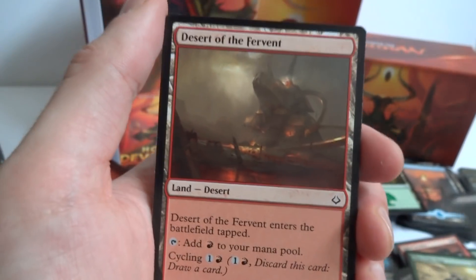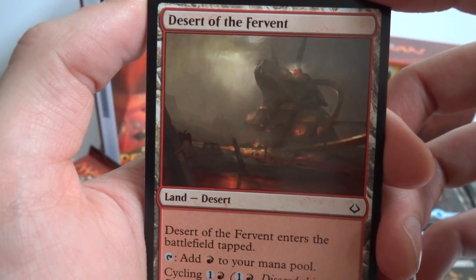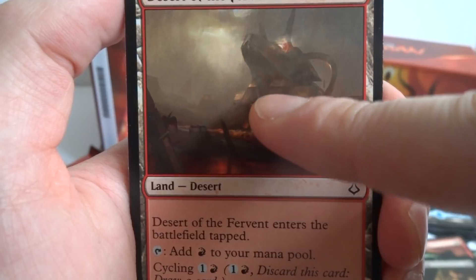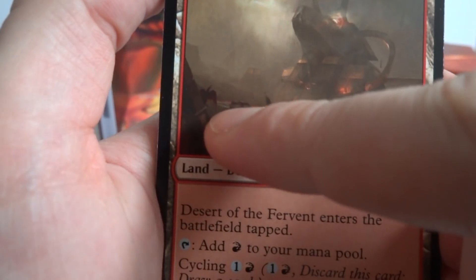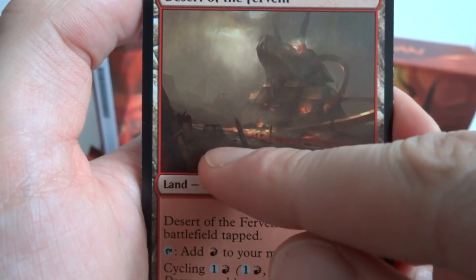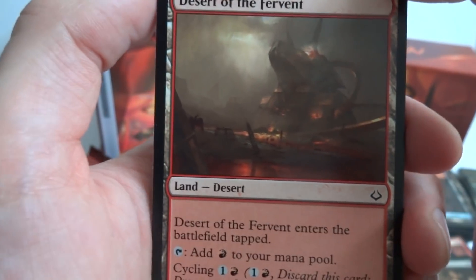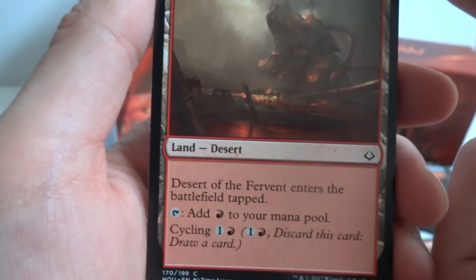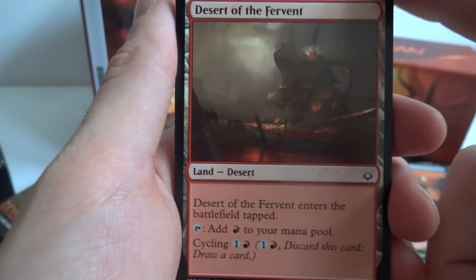Got another desert land — Desert of the Fervent. Looks like a dark red scene, almost like pools of blood, with maybe a vulture picking up scraps. There's a large shadowy building in the background. Desert of the Fervent enters the battlefield tapped, adds one red mana to your pool, and has Cycling for one and a red.